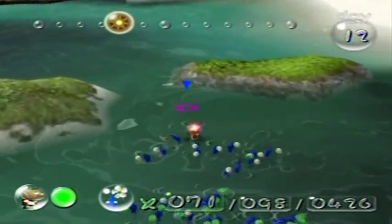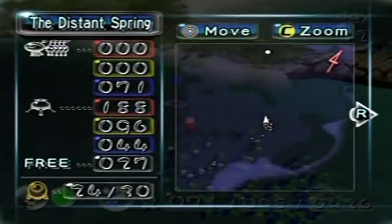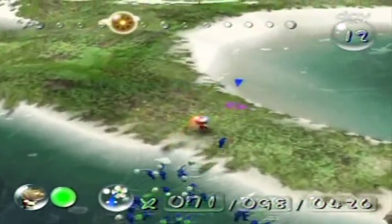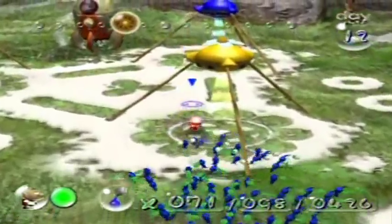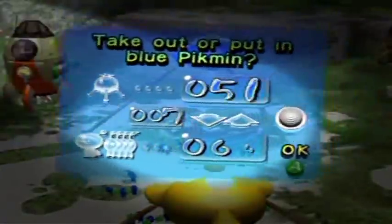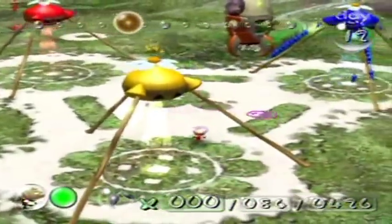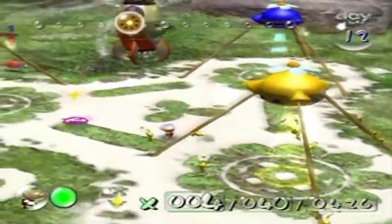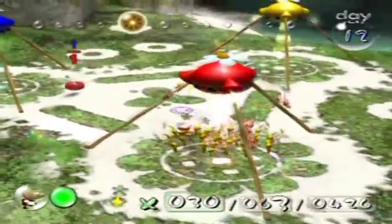I'm going to switch out my team — swap all the blues for yellows. My sense of direction is awful; pay attention to the map, not your own instincts. Everyone in! I'm going to swap out to about 30 yellows and the rest reds. More than 30 are already in there, so there we go. My blue pikmin made it back to base with that red pellet — by far the most savvy pikmin ever to make it back through all those enemies.